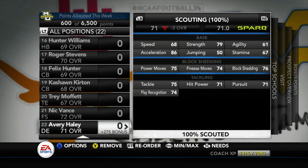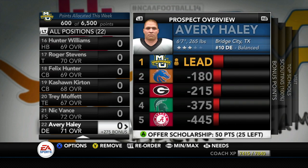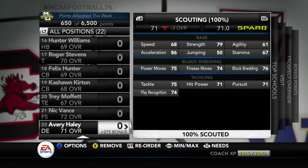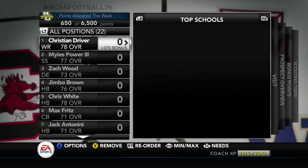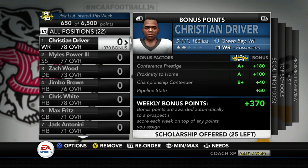Last but not least, Avery Haley is the number 10 defensive end, 6'7", 265 lbs — he actually wants to come to our school and we're number one on his board. He gets off the ball quickly: 86 acceleration, 75 power moves, 74 finesse moves, 76 block shedding. It's pretty good overall, but I want to give him a redshirt year to develop. That wraps up our recruiting board.